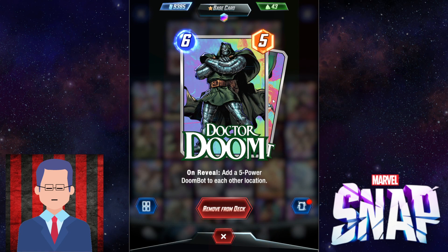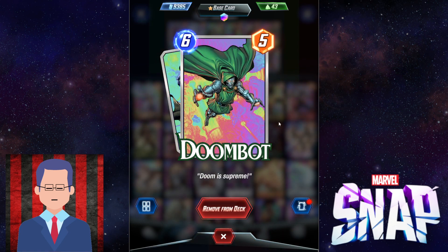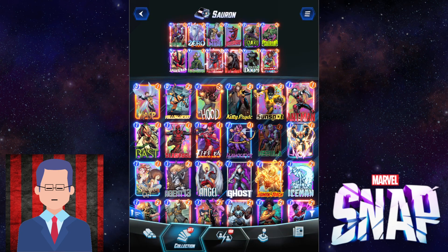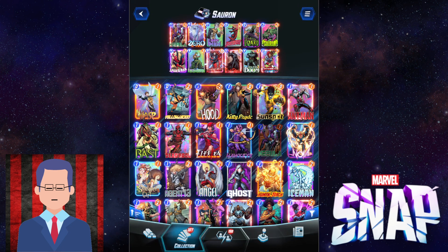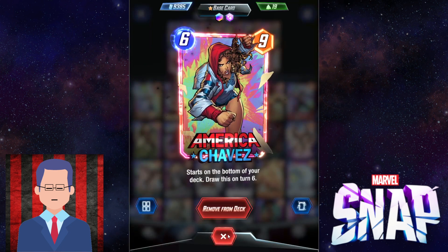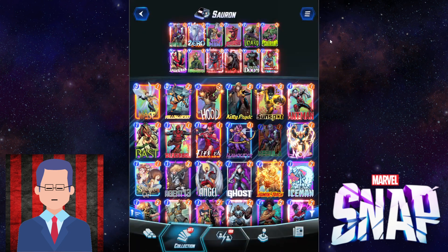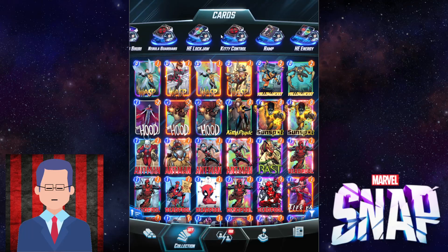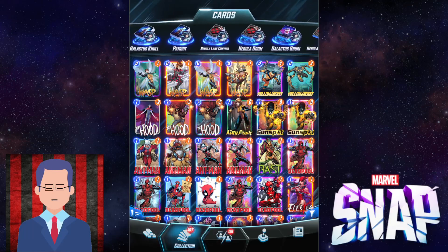And Doctor Doom is just great as a power spread, but be careful — do not play it into Deep Space because it's going to get silenced and nothing's going to happen. And finally, Chavez is here just to make the deck more consistent. Now onward to the second deck.